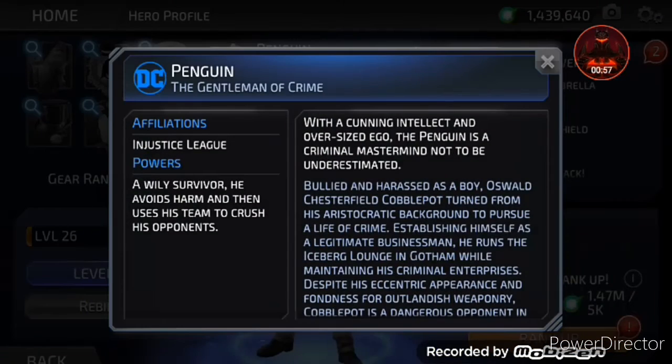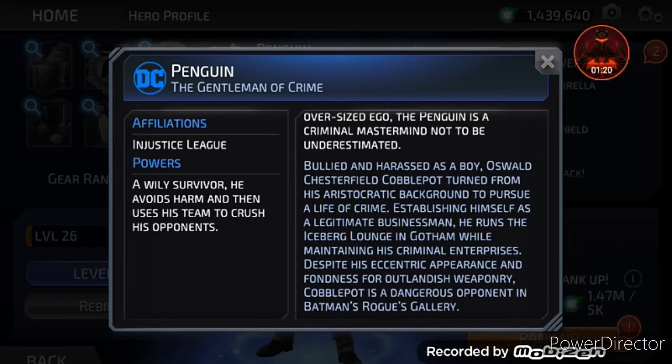Penguin — gentleman of crime. Affiliations in Justice League powers: a wily survivor, he avoids harm then uses his team to crush his opponents. With a cunning intellect and oversized ego, the Penguin is a criminal mastermind not to be underestimated. Bullied and harassed as a boy, Oswald Chesterfield Cobblepot turned to a life of crime.